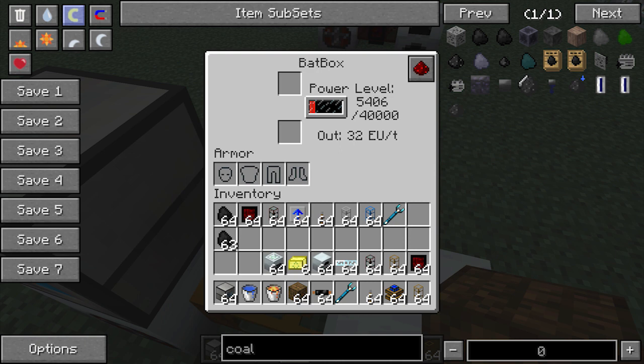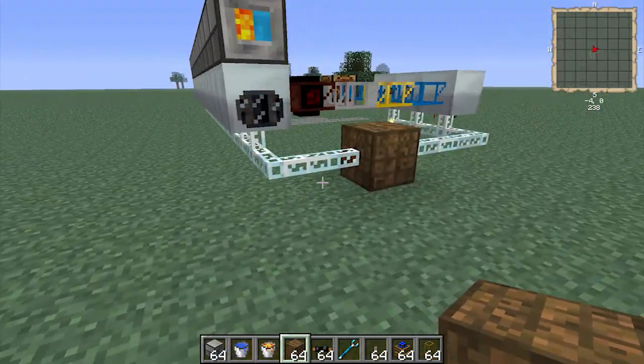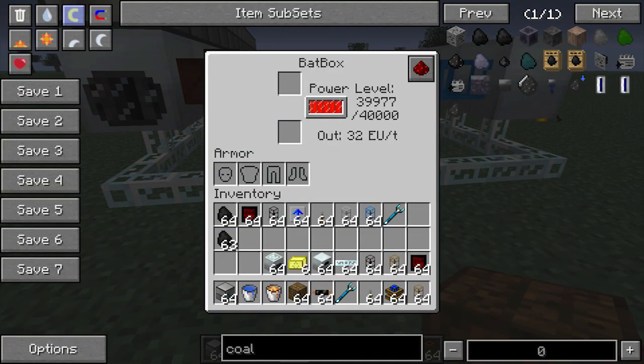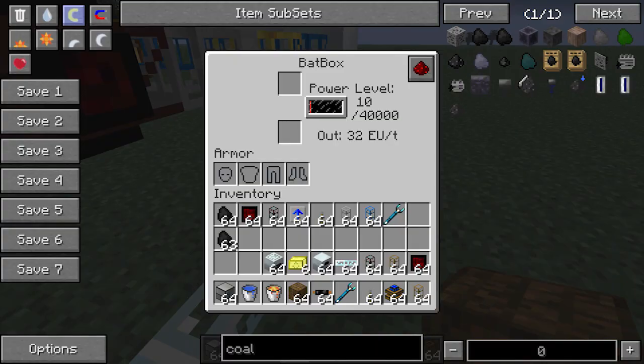So while it only turns about one out of three cobblestone into scrap, and so it's a little bit wasteful, I've done the calculations and in the end you eventually generate more power than what you use. As you can see if we look at this one — 40,000 — it quickly goes up: 300, 400, 500. So essentially you can use this to power quite a lot of stuff, and from the get-go it's a pretty good power source.